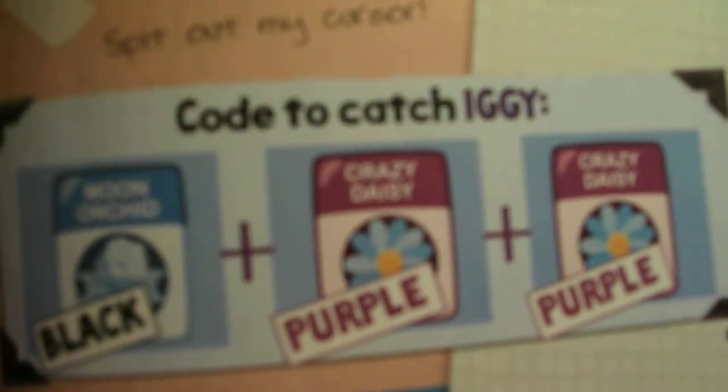Finally we have Iggy, the Pixel Munching Snaffer. He's Ultra Rare and the code to catch Iggy is Black Moon Orchard, Purple Crazy Daisy, and another Purple Crazy Daisy.